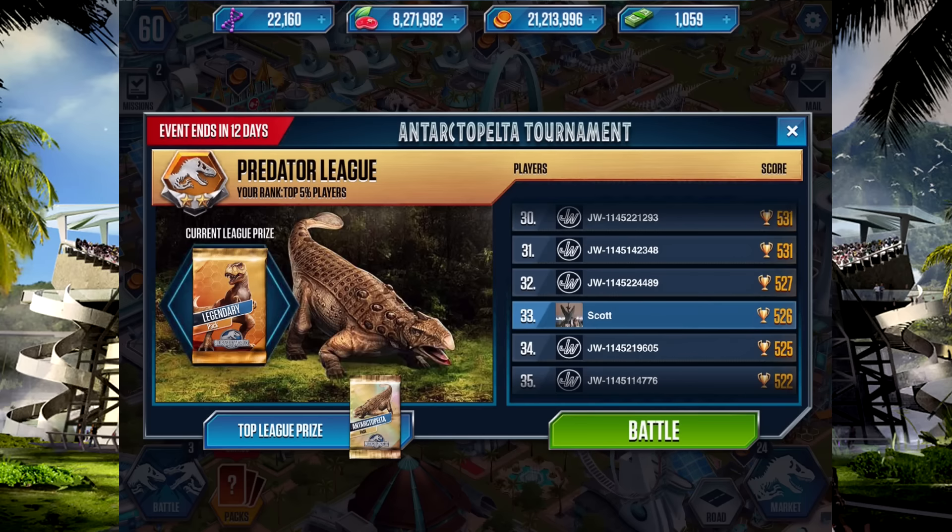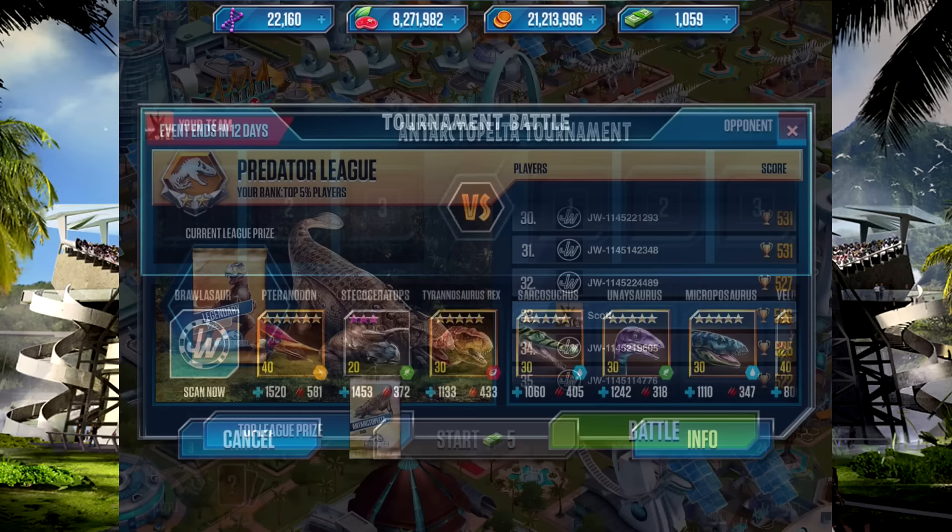I've done a couple of battles — it came out yesterday, so I've been playing it trying to get into Dominator. I've been in Dominator but I keep going backwards and forwards. It seems a bit easier than last time, but maybe a bit harder in the actual Dominator League. The plan is just to stay around Predator and Dominator League, collect the top of Predator, bottom of Dominator.